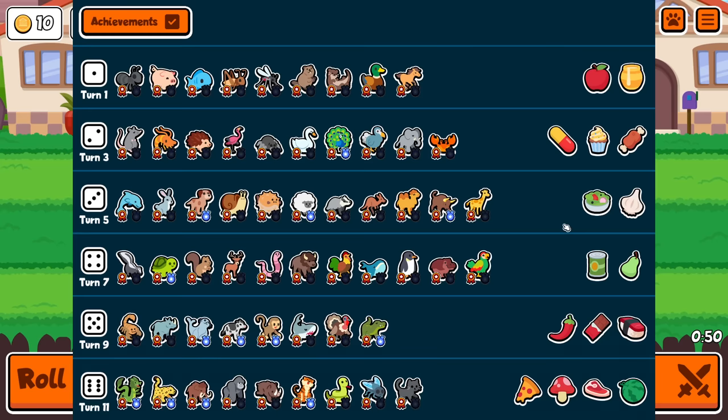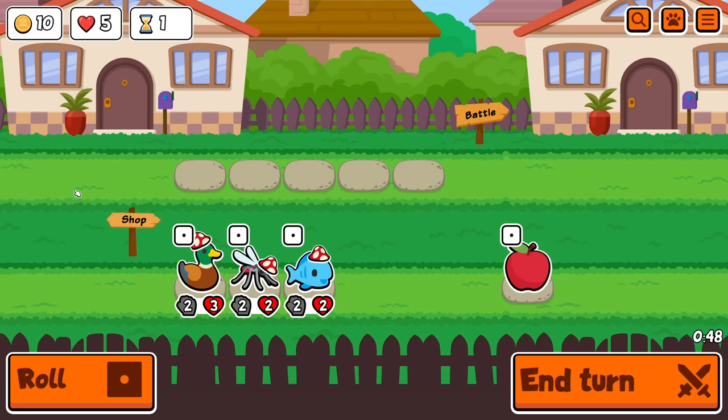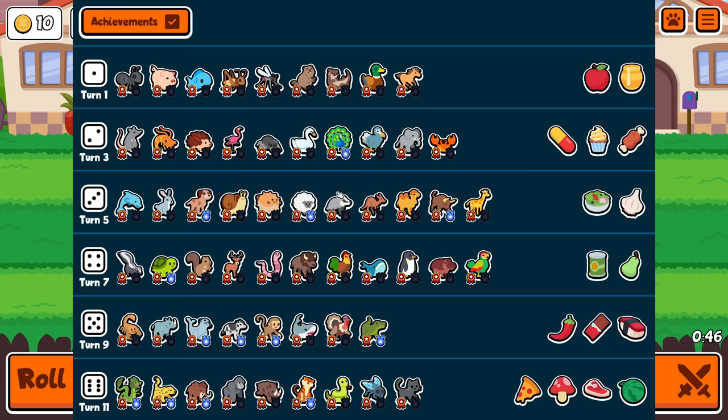So the idea is anything on your team has to be level 2 or higher. So you have to find like three of the same thing before you can play anything. Aside from that, all the usual rules — you are allowed a sloth, all food is allowed, and anything goes in the shop phase.